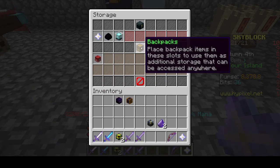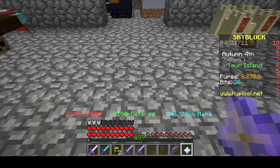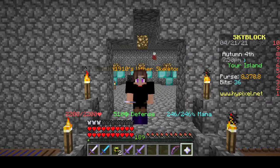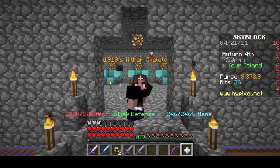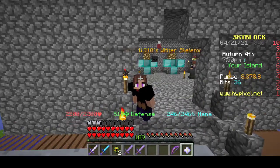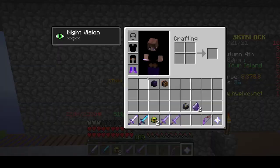This is a really interesting way, and I'm loving that backpacks are open now. Hopefully on my other profile I have one of those Krampus helmets that sell for like 7 mil now — that would be a really good way to get my money back after I spent it all on the Shadow Assassin. Am I right?